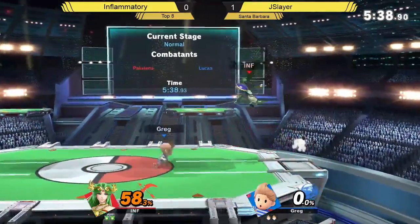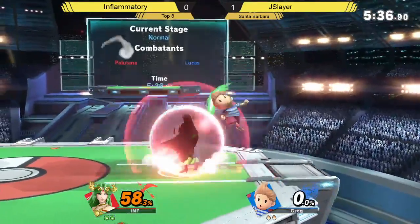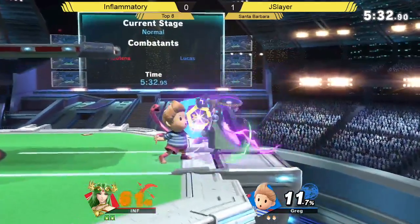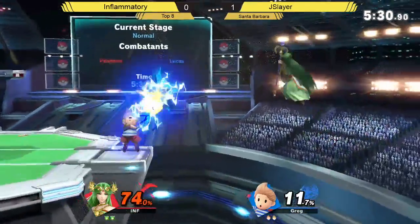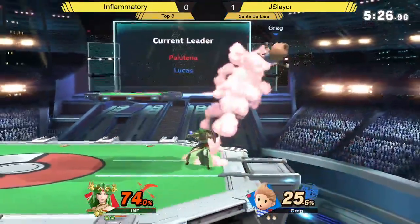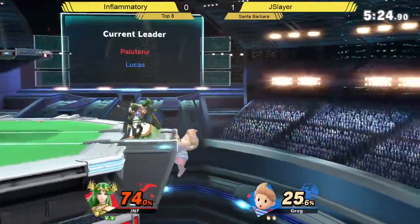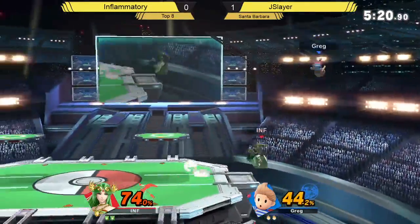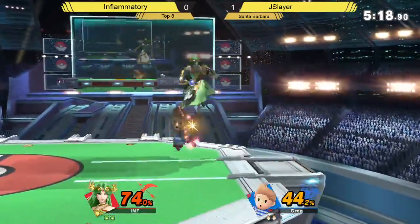He gets the tip of that usmash — yes, the tip, baby! Down air into dash attack. He tried to go for the dash attack right after but he was a little too close. That down air has fewer active frames than I thought, or it auto-cancels a lot earlier than I expected.